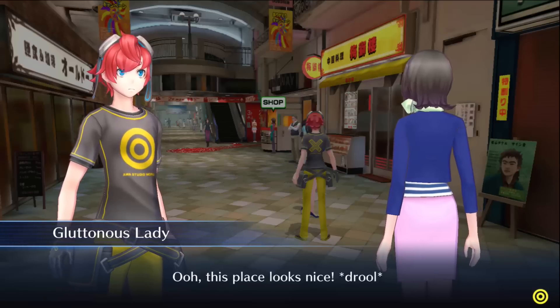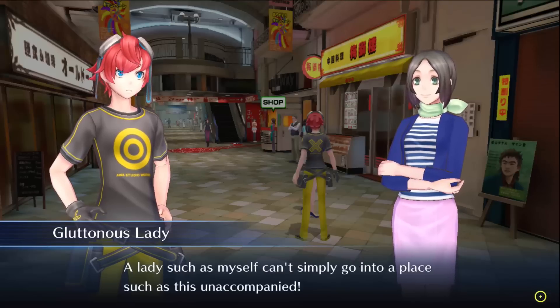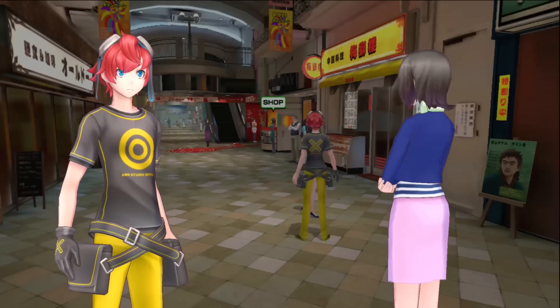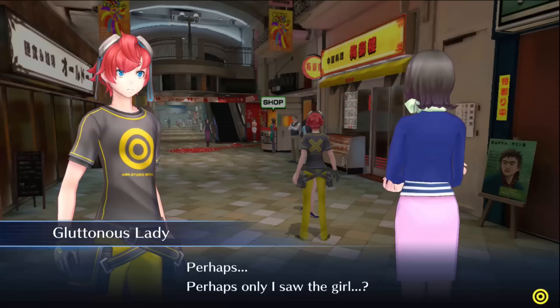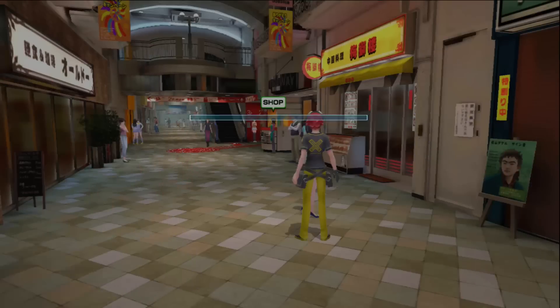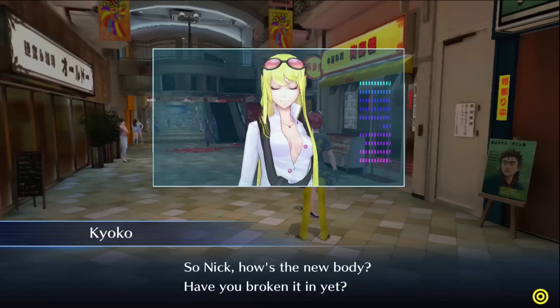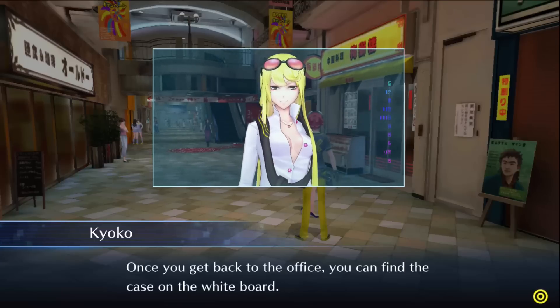A cutscene starts outside a restaurant. A lady says she can't go in unaccompanied, then mentions seeing a lonely fair-skinned girl with black hair outside. Kyoko appears and asks if Nick's broken into his new body yet — it's been 13 parts. While I was out, apparently we got another request for the Cyber Sleuth — a big complex case. Once I get back to the office I can find it on the whiteboard.